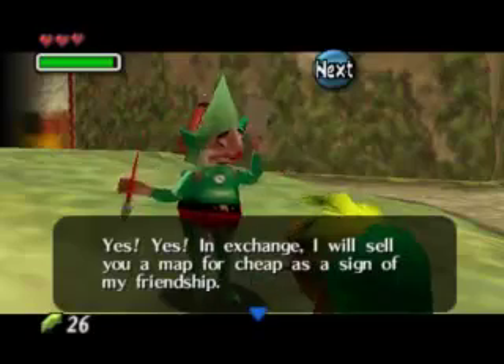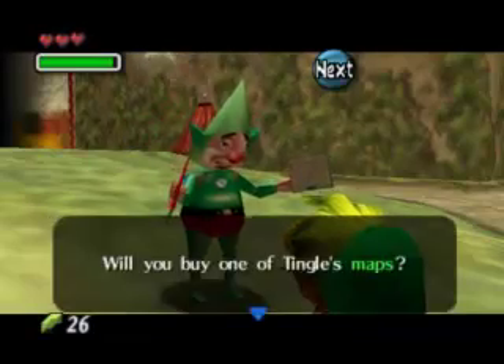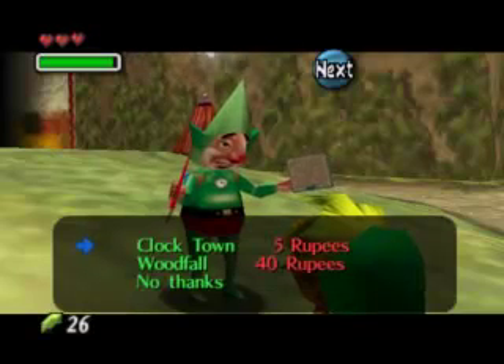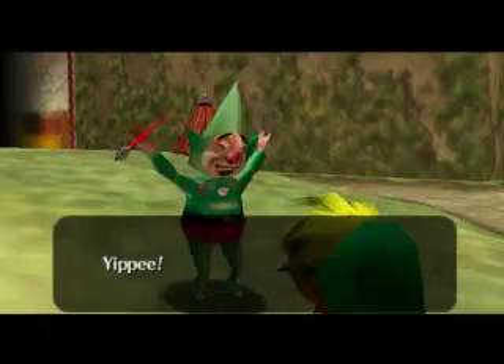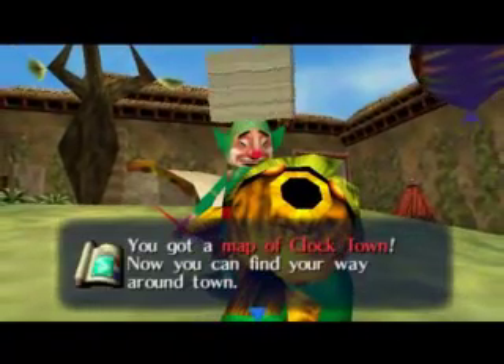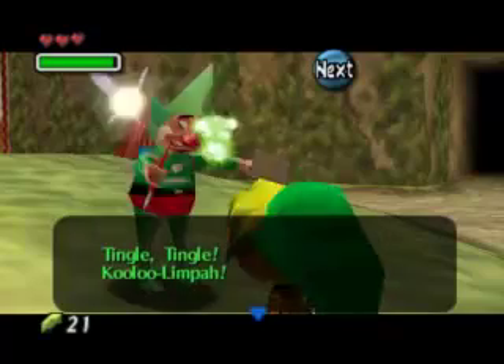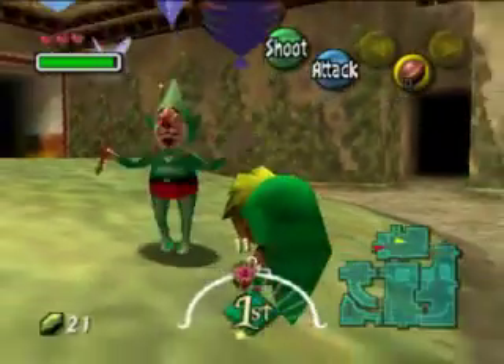'In exchange, I will sell you a map for cheap as a sign of my friendship.' We buy one of Tingle's maps. This is one reason why it's important to get some rupees — first time I played this, I had zero rupees and had to go off finding them. Let's get the Clock Town map. We got the map of Clock Town — now you can find your way around the town.